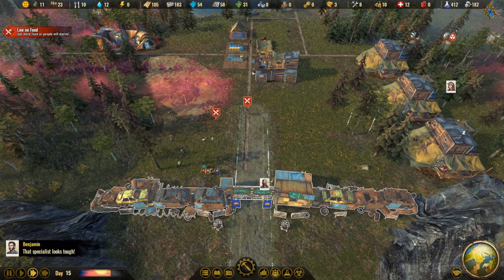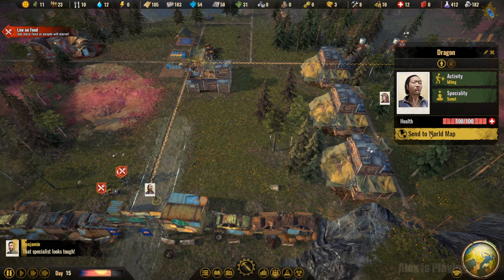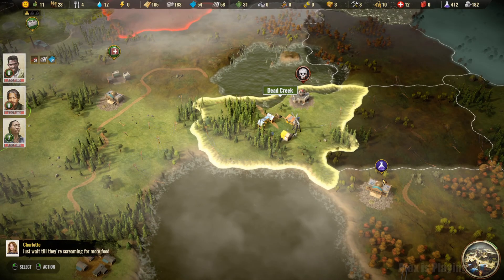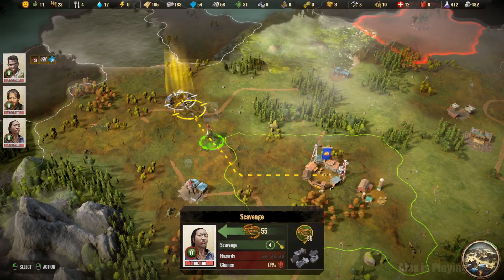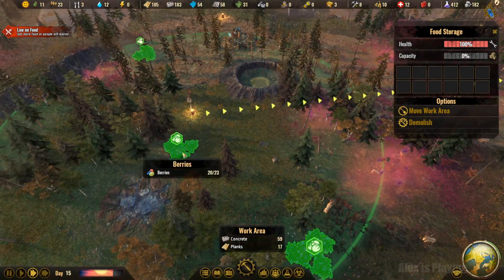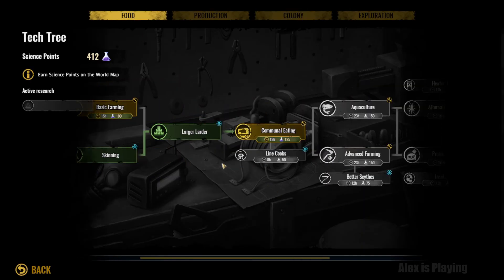And guess what — her specialty is fighting three, which is very good. She's still low, so I'm gonna send you to the world map and we will be able to go right here. You know what, people need that good food, so I'm gonna make her get that first before people starve. People are not getting those berries — get more food. Yes, I'm going there. Okay, so where are the farms? Advanced farming, which I can get there — let's go for it.